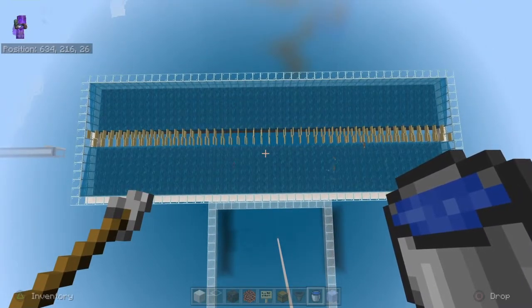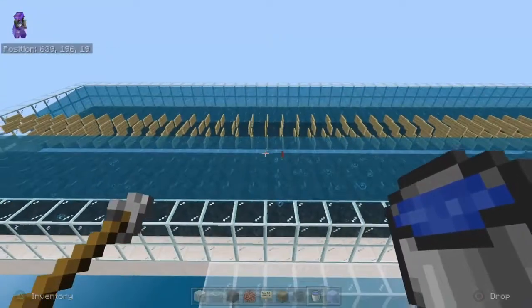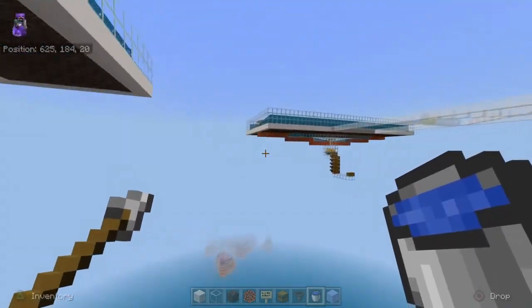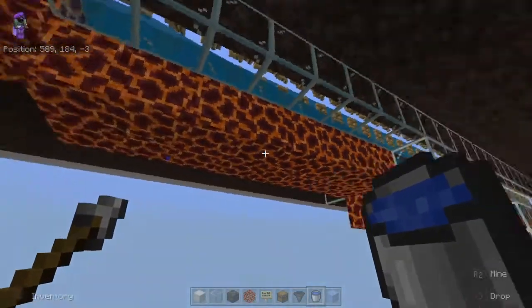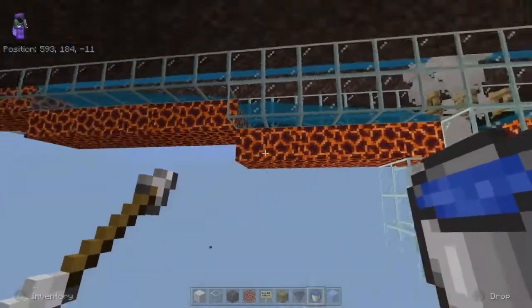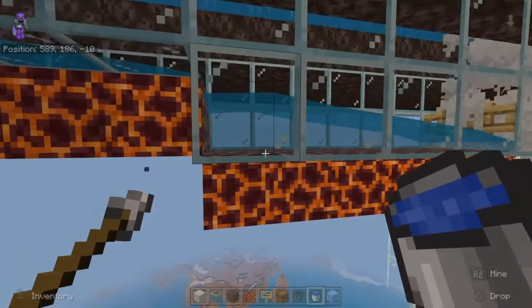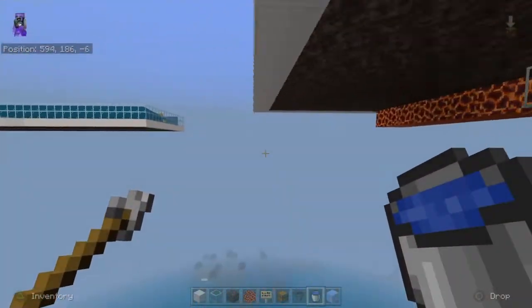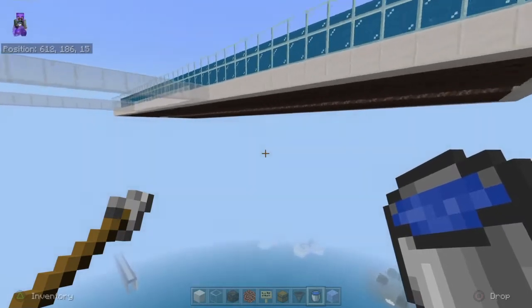Let's go and do our killing chamber. The reason for the magma blocks is to kill the mobs and fish quicker so more can spawn. If you put glass or anything else in here, they're just going to be swimming around the whole time and won't despawn quickly, so the best is to use magma blocks.